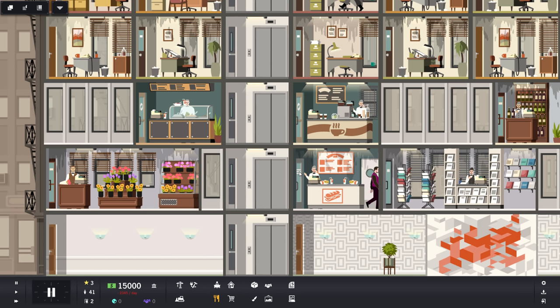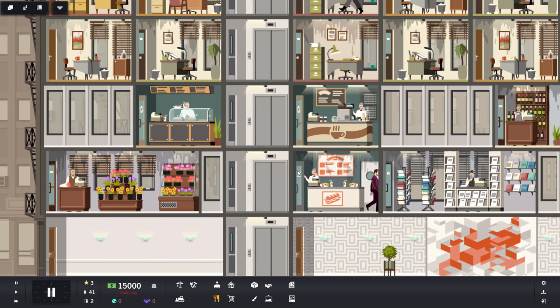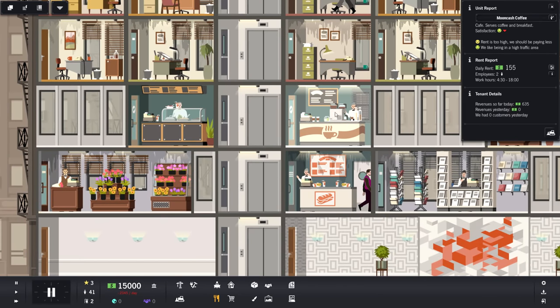Very similar to many management-style games, we use the 1 and 2 buttons to speed up or slow down, the spacebar to pause, WASD keys to move around, and you can click on things with your mouse to see what's going on. We have Moon Cash Coffee — not at all like Starbucks — and it serves coffee and breakfast. The satisfaction looks like a little happy face. Rent is too high, they like being in a high traffic area. This shows what they don't like, what they do like, the rent amount, number of employees, and hours they're open.